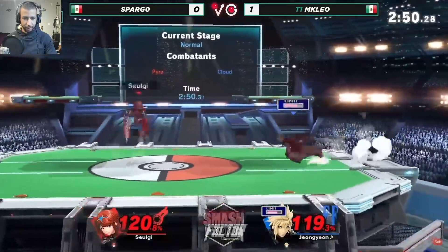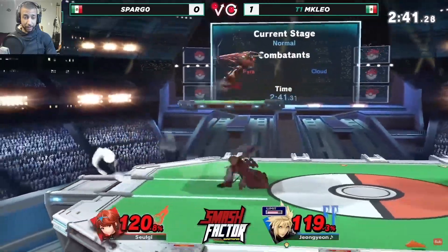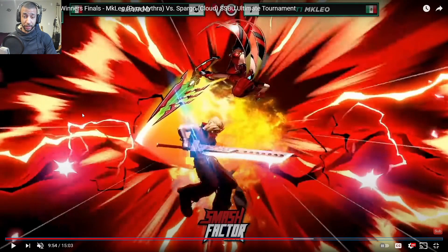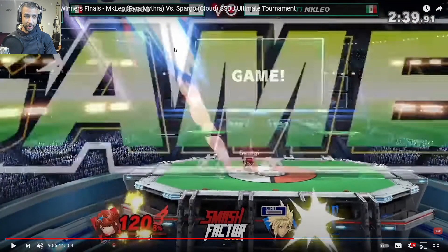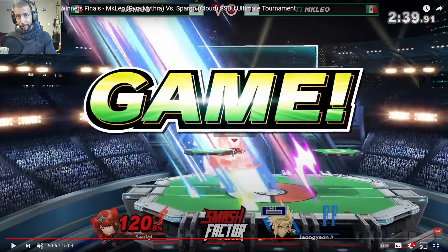Pyra plays at mid to long range with Blazing End, forcing people to jump in — and then there's the back air, which is ridiculous. It hits so incredibly low to the ground, and the angle it catches and launches people is super unexpected. If you expect a normal back air you'd DI horizontally, but if you DI in and up you actually make the angle steeper and die even quicker — so it's kind of a mix-up compared to a forward air type of angle. And with that, that's going to be it for the video. Please check the link in the description for the full set. This is Trix from Meta Smash — thanks for watching.